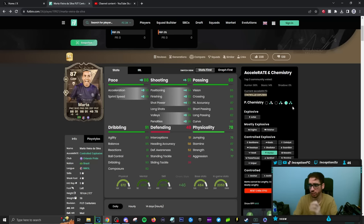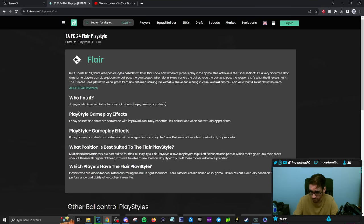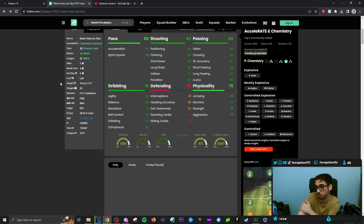With Marta, she does look like she's really formatted for the CAM position specifically because of the lower pace. We could try her out in different ways as well. On a hunter chemistry style, her pace will be on the lower side. She does have the skill moves to work with, and the shooting capabilities at a 4-star weak foot. Play styles in-game: she has Flare Plus, which isn't too crazy. Flare Plus means fancy passes and shots are performed with improved accuracy and flare animations when contextually appropriate. Passing on the card is in a pretty solid area, so the CAM position could be very ideal for her.